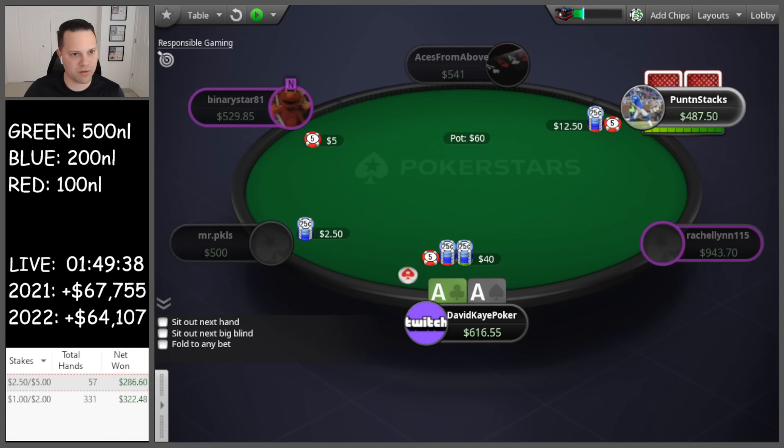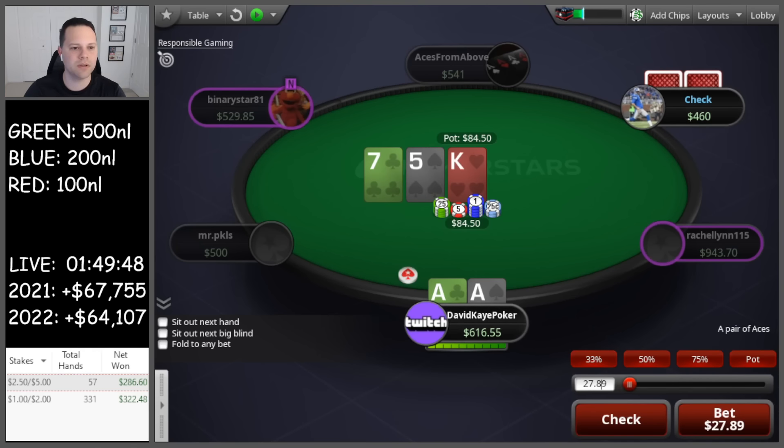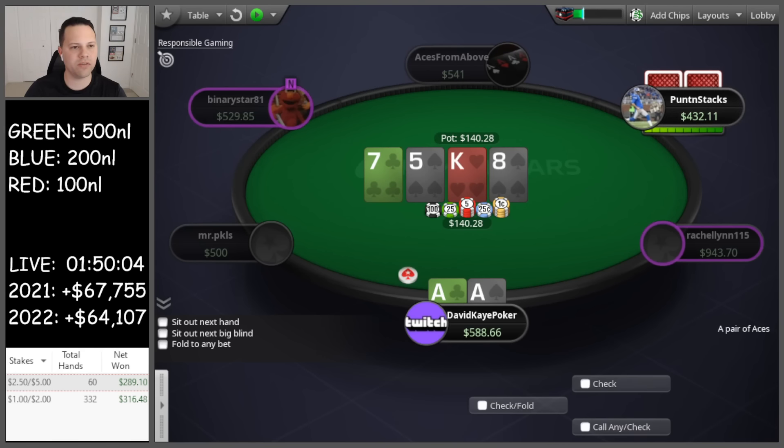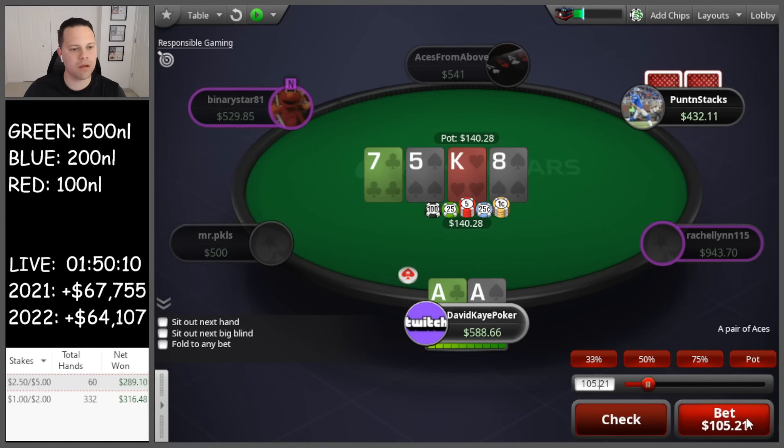Hijack open, three-betting aces. Let's see the call — king seven five. Go for small size on the flop. Turn eight. Going to bet again, but it gets a little bit closer here.